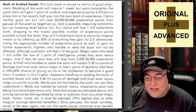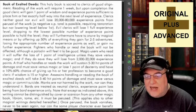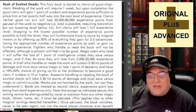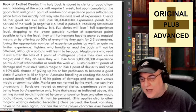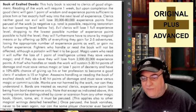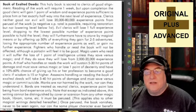Evil clerics will lose one full experience level, dropping to the lowest possible number of experience points possible to hold the level. They will furthermore have to atone by magical means or by offering up to 50% of everything they gain for two to five adventures, losing the appropriate number of experience points as well, or gain no further experience. Fighters who handle or read the book will not be affected, although a paladin will feel it to be good. Magic users who read it will suffer the loss of one point of intelligence unless they save versus magic.